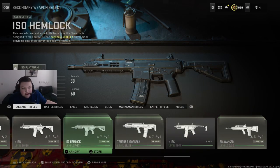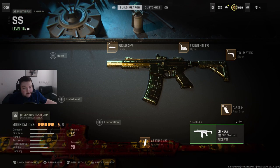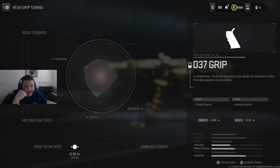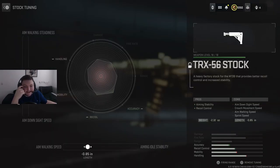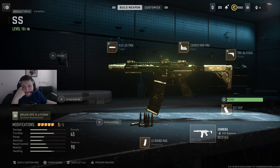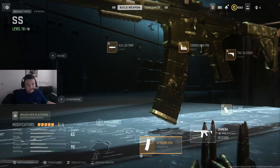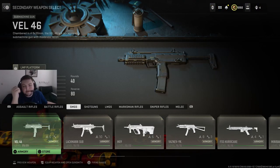Another sniper support option that just keeps getting buffed and buffed is the Chimera. Here is my favorite Chimera class setup. This thing has been receiving buffs left, right, and center — it's just getting better and better. The devs really want this gun to be nasty. Here is the tuning I use — full ADS and mobility build — and then obviously the 45. I feel like those are the two sniper support options: run the ISO if you're going SMG, run the Chimera if you're going AR.